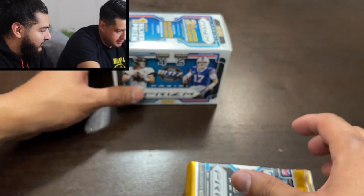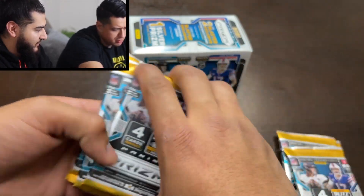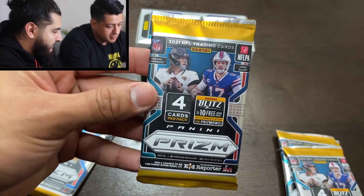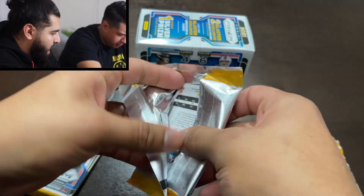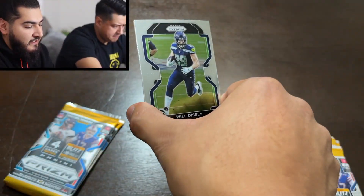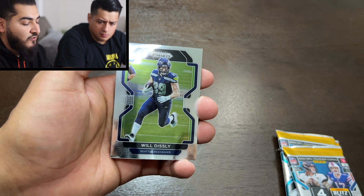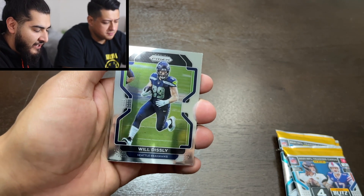It's three packs each — three and three. Let's get right into it. On the box it says: find two blaster exclusive rookie disco prisms, look for blaster exclusive mem cards, and unwrap one silver prism per box on average. These are averages, so they have to add that disclaimer so you don't try to sue them.